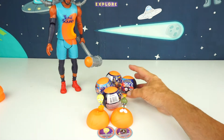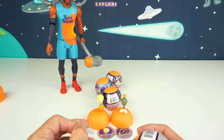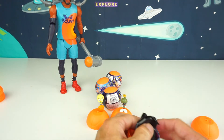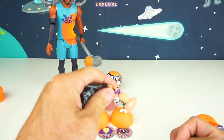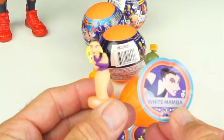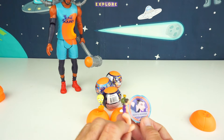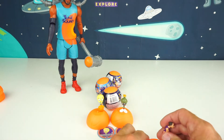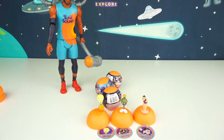We'll keep going — so far so good. I really want to get Elmer Fudd because I like him a lot. All right, capsule number three. Let's remove the figure — oh cool, it's another new one! I don't know this one yet. The White Mamba — that used to be Brian Scalabrine's nickname and he was with the Boston Celtics. Could be a villain maybe. Let's give the White Mamba her stand — there's a little hole in the bottom.